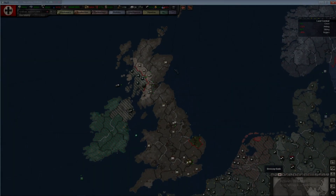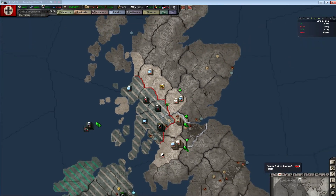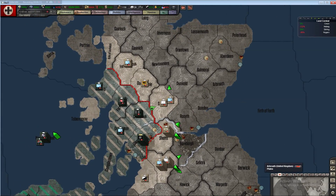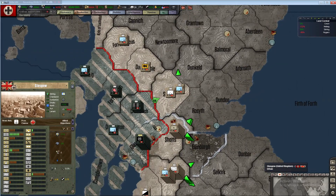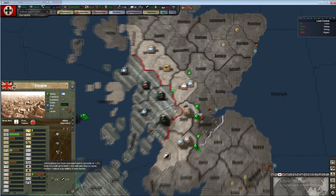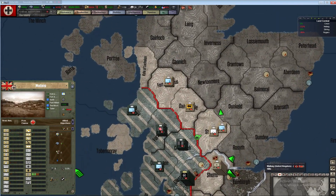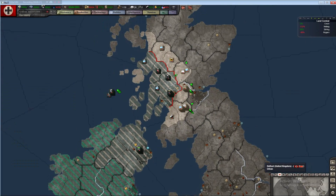Welcome back to Benjamin Magnus Plays Hearts of Iron 3. Last episode we started Sea Lion - it was a pretty brutal struggle. The British have lost somewhere in the order of half a million men so far. We've got ourselves a port - everything's wrecked here but the port is still manageable, which is really good. We have reinforcements coming in right over here.